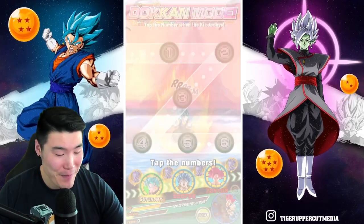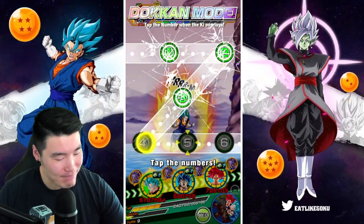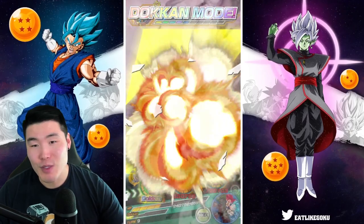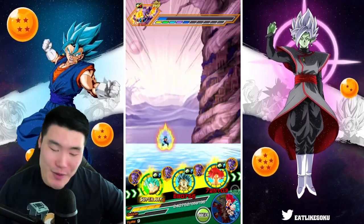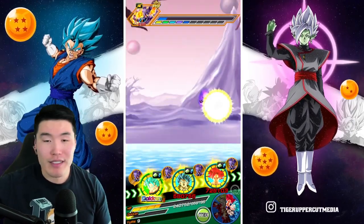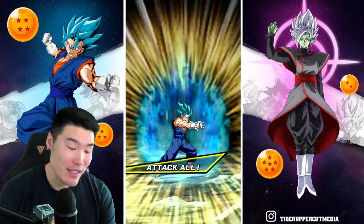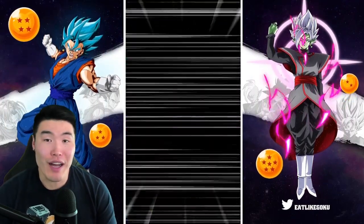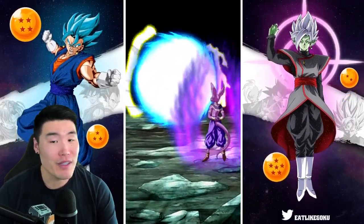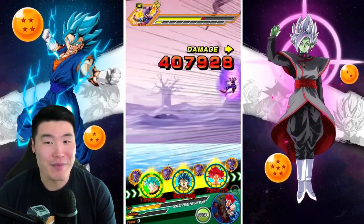400k! We took 400k! Nope — had to use the Whis. I'm sorry, I wanted it to be no item, I really did. You see your LR gods take 400k from a super and you're like... no, we gotta use an item. We just have to.